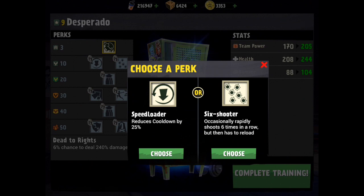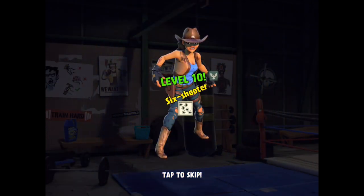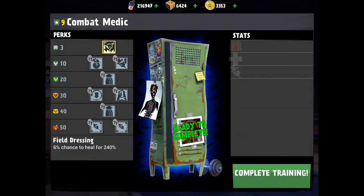We have an actual choice here: speed loader, which reduces cooldown by 25%, or occasionally rapid shoots six times in a row but then has to reload. I'm going to do the six shooter — that is awesome, gotta go with that six shooter, that's crazy!